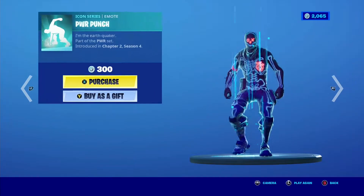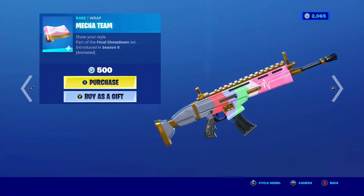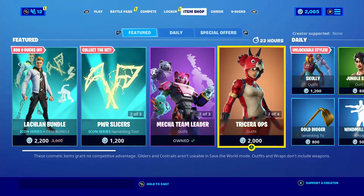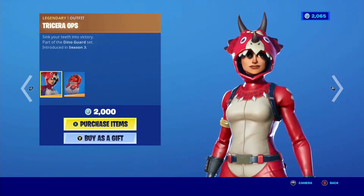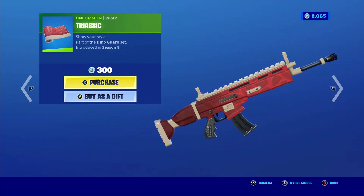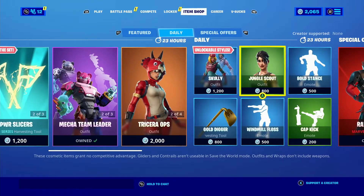The outfit backbling reacts to eliminations — I'm liking this so far. We got the Mecha Team Leader, which has returned from the event. We got the Terra Ops — I think that's a Triastic Rax — and Dino coming back.